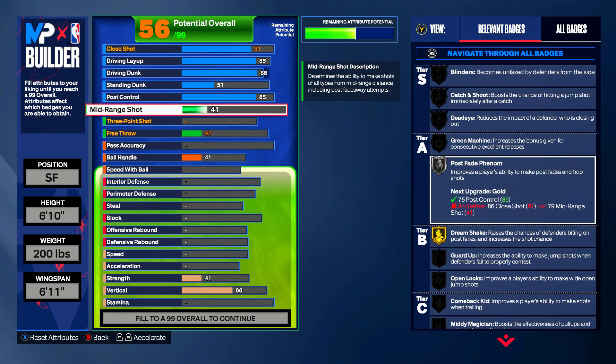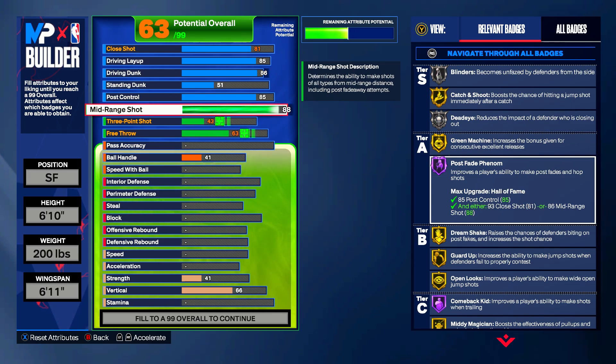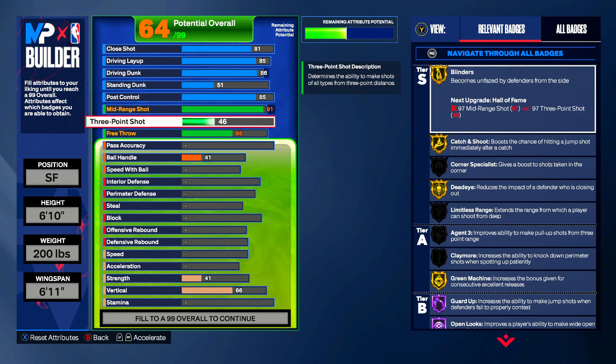The mid-range shot is Kevin Durant's bread and butter — 91 mid-range. Look at all that: we get Hall of Fame post fade phenom, Hall of Fame guard, Hall of Fame open looks, comeback kid, all that stuff. Moving into the three ball — the reason I put the wingspan back to 6'11" is because I wanted to get an 85 three-pointer to get bronze limitless range. You're also going to end up having gold corner and bronze aging three as well.